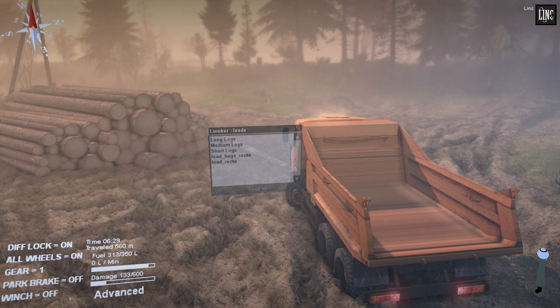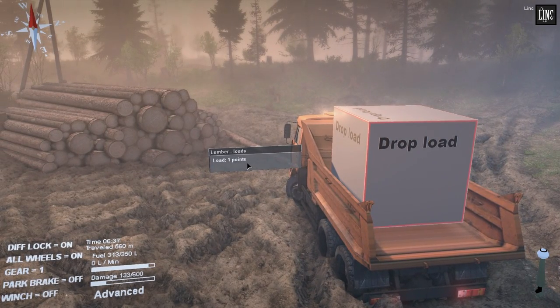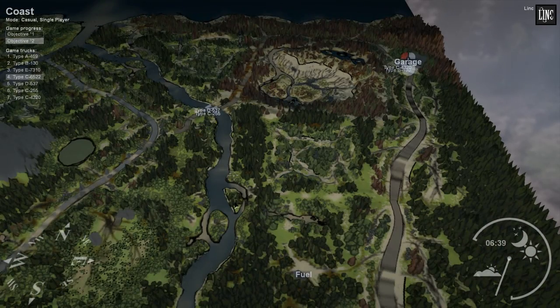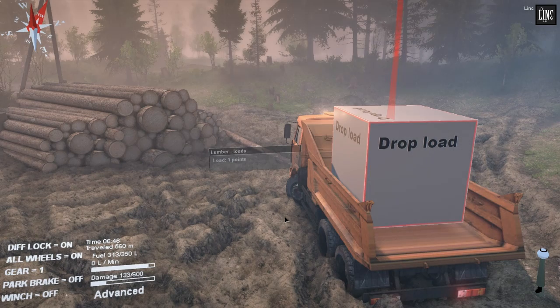Hi guys, welcome back. I wanted to test something out — a couple of you actually asked me in the comments to do this. I want to try to dam the river. I want to try to put some rocks in the river and see if I can stop the flow. I want to try it here because it's pretty small, and I only probably need one load of rocks.